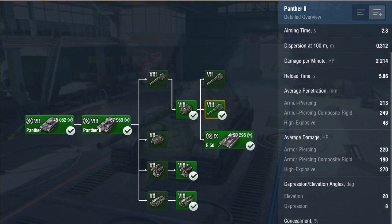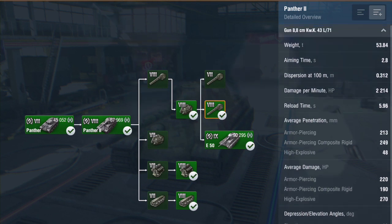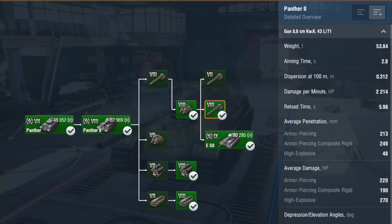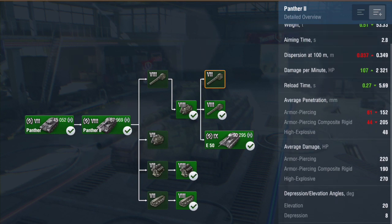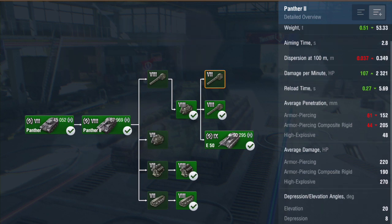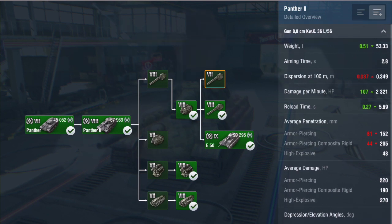That's just the problem with this tank. The irony is this is the top gun, so you'd expect slightly better damage, but unfortunately it doesn't. If we swap to the tier 7 gun — the 88mm KwK 36 L/56 — your DPM goes up by 107 and reload time comes down, but your penetration is pretty bad, in fact one of the worst in tier. The damage stays the same, so to gain extra DPM you sacrifice penetration, which is really not worth it.